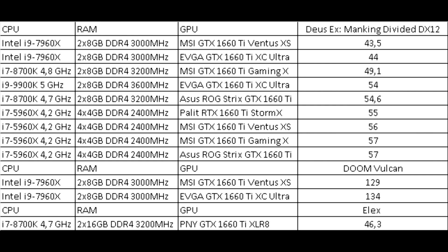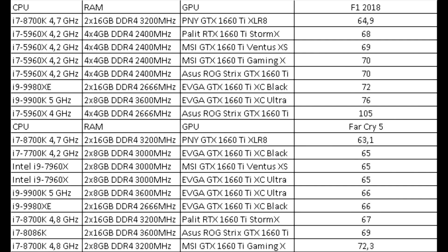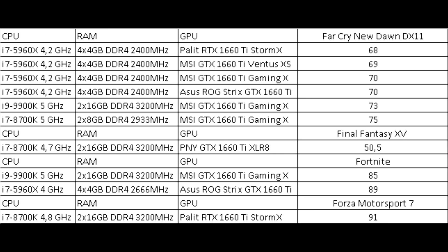F1 Race 2018 showed results of 64–76 frames. A surge of 105 frames can probably be explained by reduced graphics settings. Far Cry 5 shows high frame rates of 63–72. Far Cry New Dawn on DX11 shows 68–75 frames.